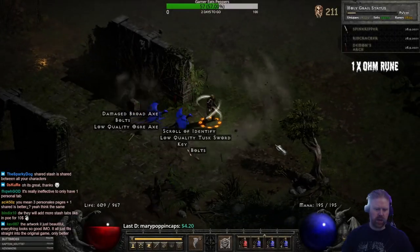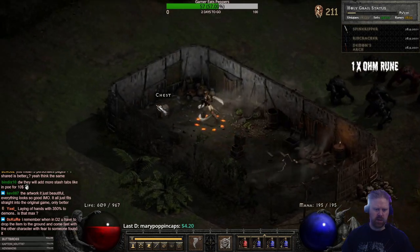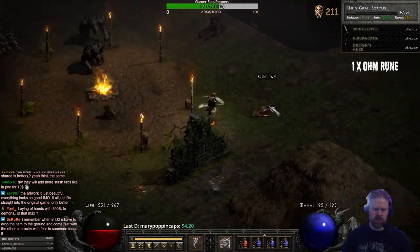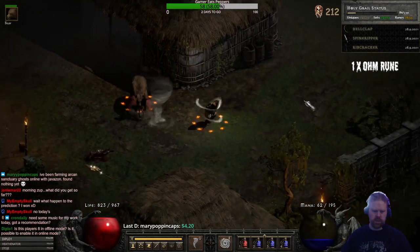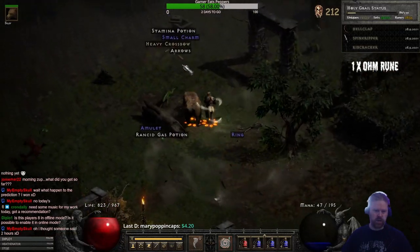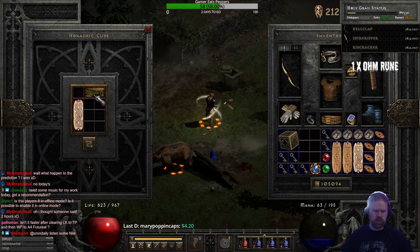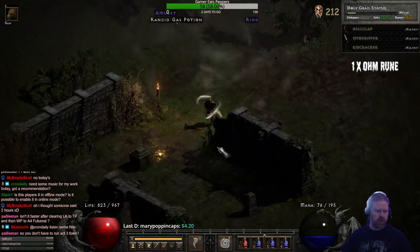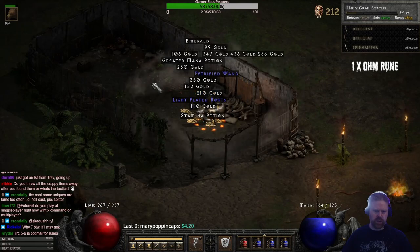With the shared stash, a mule could carry three times as many things. So instead of having ten mules you could have like two or three. Short warbow — I think that's a new item. This is player seven in single player, yes. Heavy crossbow. Player seven is optimal for runes.